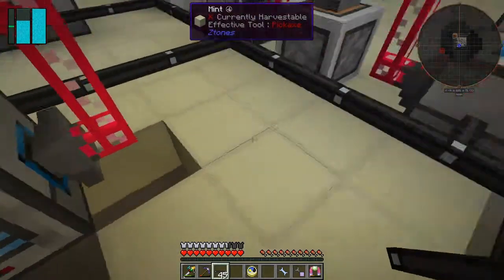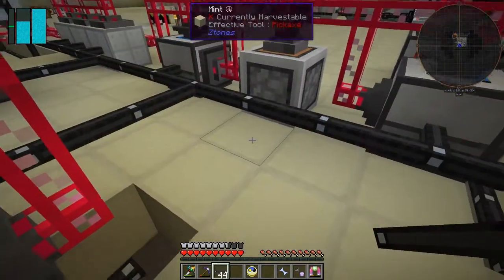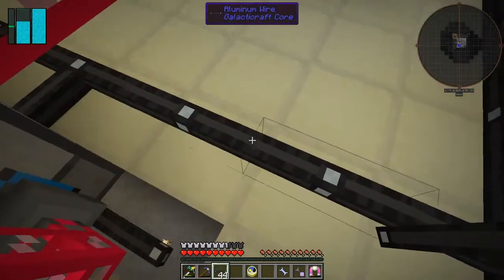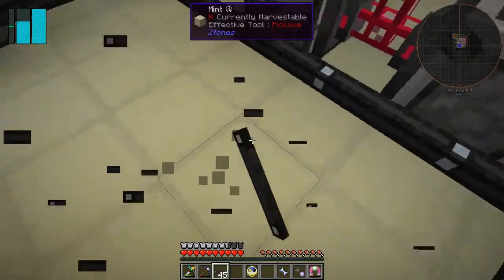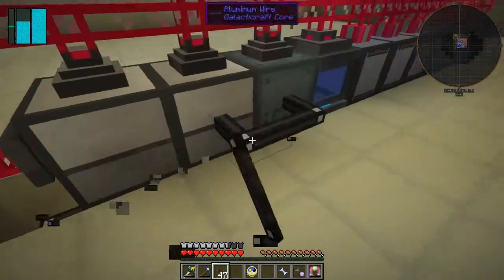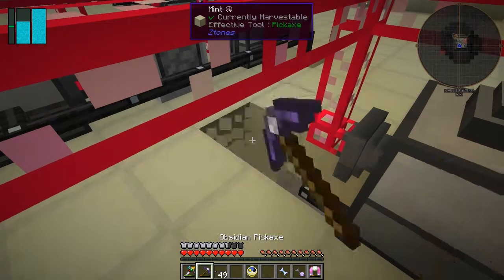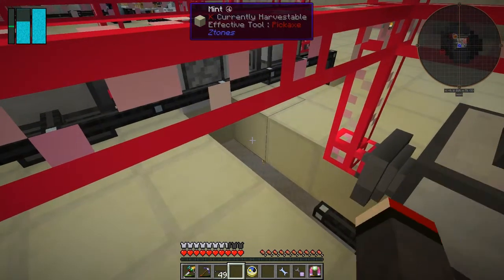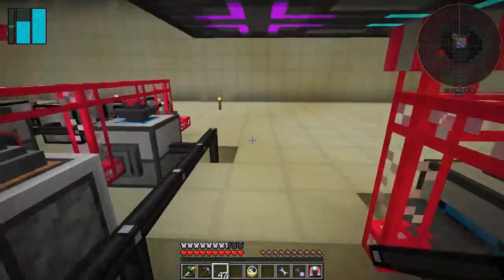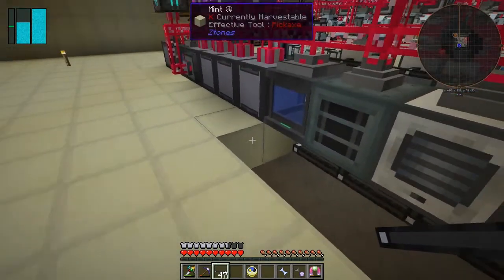I want the power cable to run underneath here so we've got more space at the back. That should be about right and we can join this across into this one, then remove the ones on the sides because they're only going to these machines. Joining everything in like that means we can still walk over this without too much of a problem.